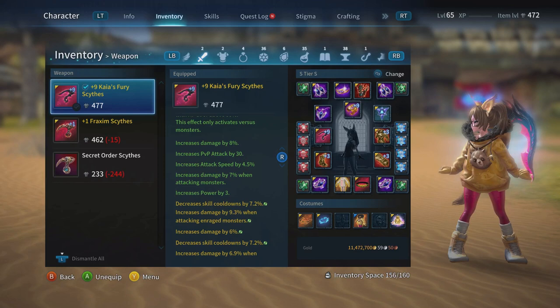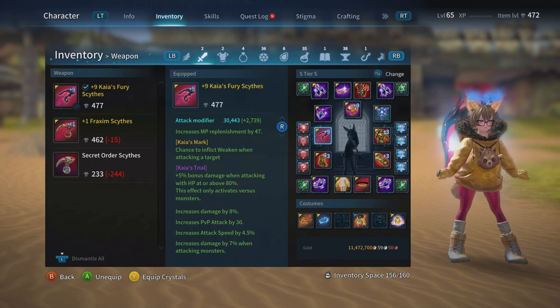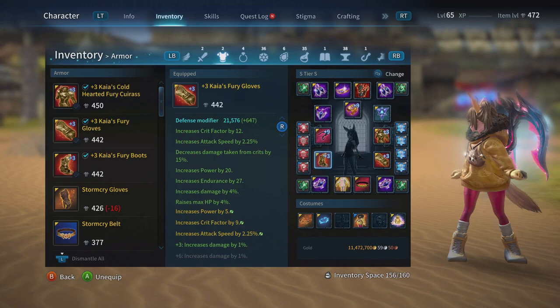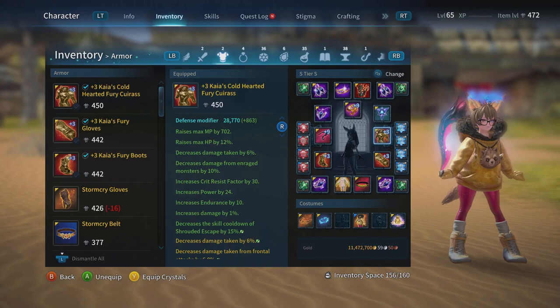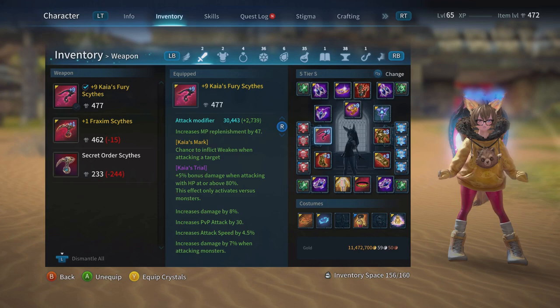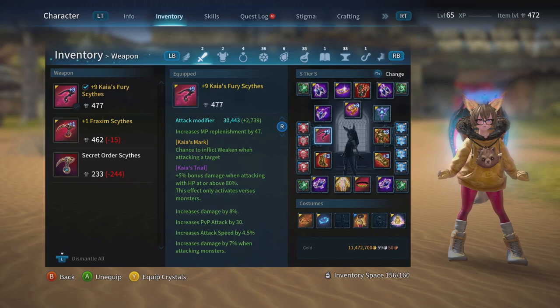When I reach Kai's nine I'm already feeling good in game. I still need to get my chest piece, boots, and gloves to plus nine — I'm missing increased damage by four from boots and gloves and some extra HP — but none of that compares to the 2,700 attack modifier. The weapon by itself already makes me feel the power of Kai's nine.